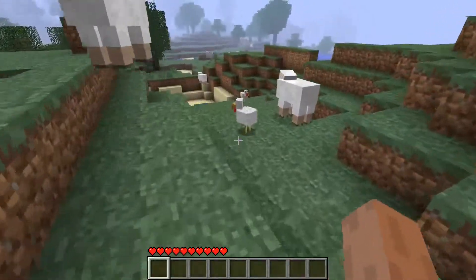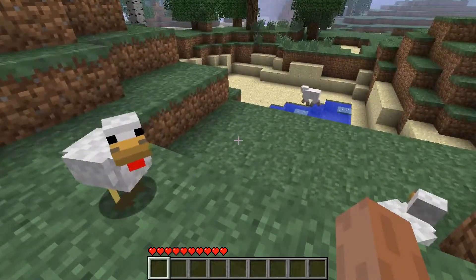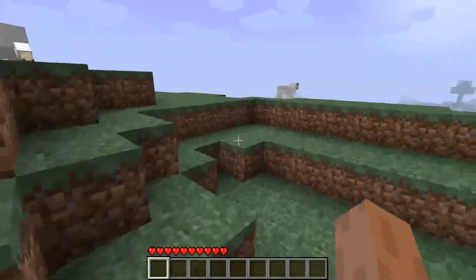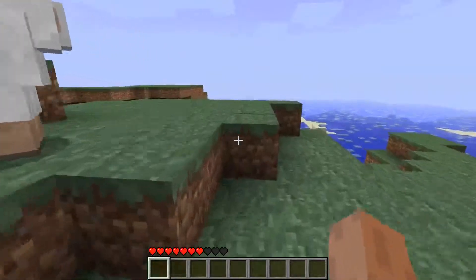Okay, so chickens are now neutral mobs, and right now their sound is a bit placeholder — I don't know what to change it to. But so right now they're neutral. So if I punch it, they start making the Wolverine sound and they... oh mate, they bloody hurt too.